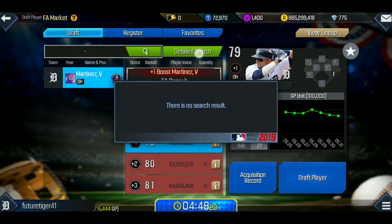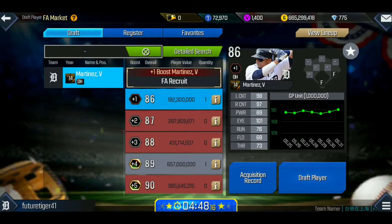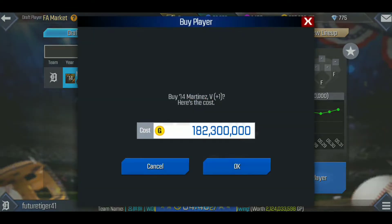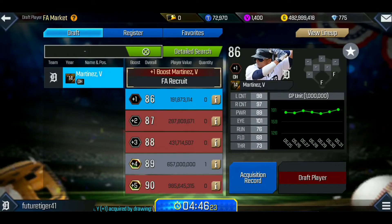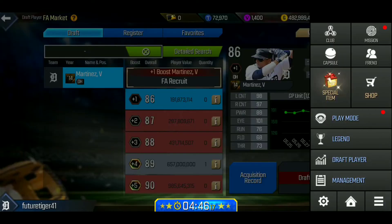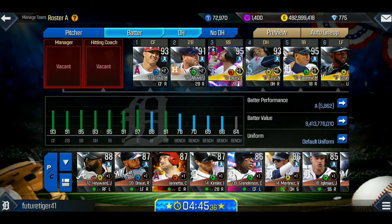Now it's time for the DH spot — you know him, you love him — none other than Victor Martinez. The man is a beast. He has 98 contact left, 97 contact right, 89 power — you can't go wrong with Victor Martinez, so we're definitely going with him.